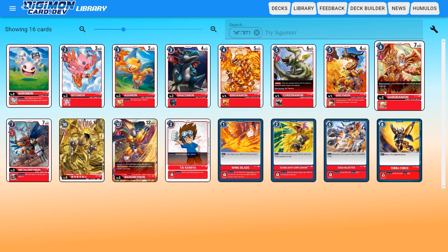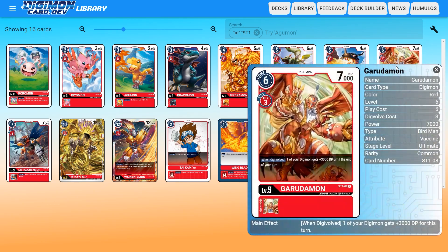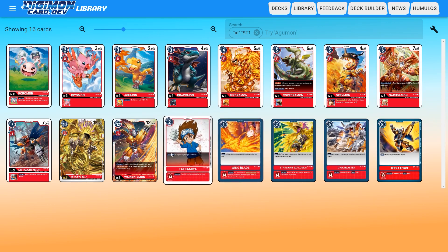I cannot stress how amazing the community has been with their work on this card game. They've gone through and translated every card we know about so far into English, and it's amazingly well done. If we look at a card like Garudemon right here, we see that the text is still above the image. This is not easy to do — it's not easy to just change out Japanese text for English text in this way.